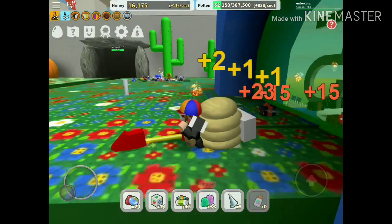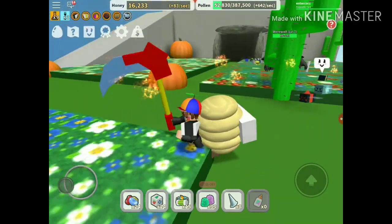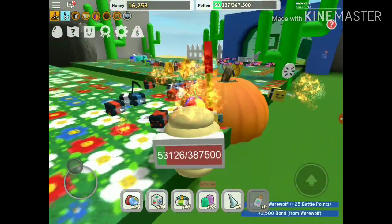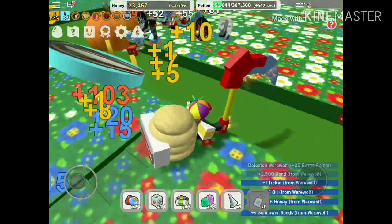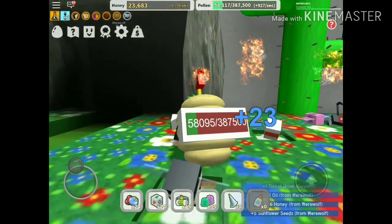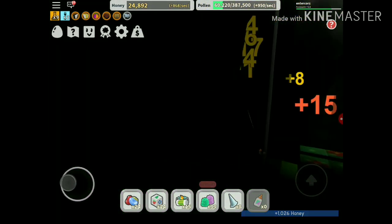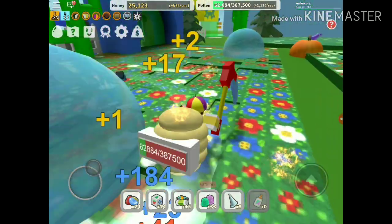Let's get into the third step. The third step is basically killing monsters and getting honey. If you've grinded at least 15 bees, I recommend you grind at this field and kill those wolves. Here's another tip - if you go inside here, it's kind of a secret. You need the Speedy ability to go in, but there's a golden egg there.